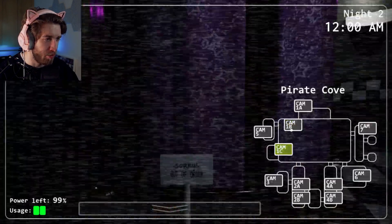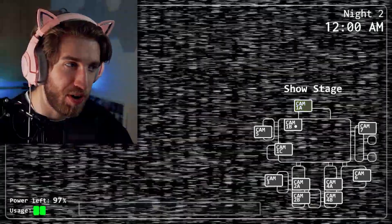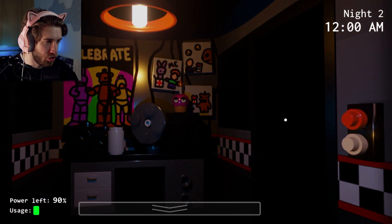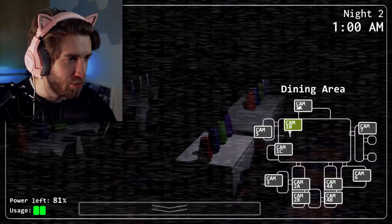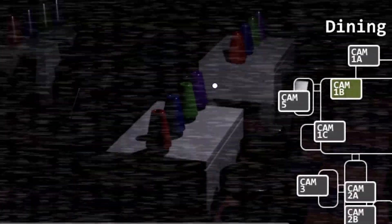I'm expecting the animatronics to become a little bit more aggressive. Yep, they're already moving. Bonnie's already in the supply room, making a break for it. I've got to keep checking the show stage to make sure that Freddy doesn't move out. I wonder what the Foxy running animation looks like — there are so many cool things I want to experience. And these little party hats — they're just like little LEGO cones. I love it.